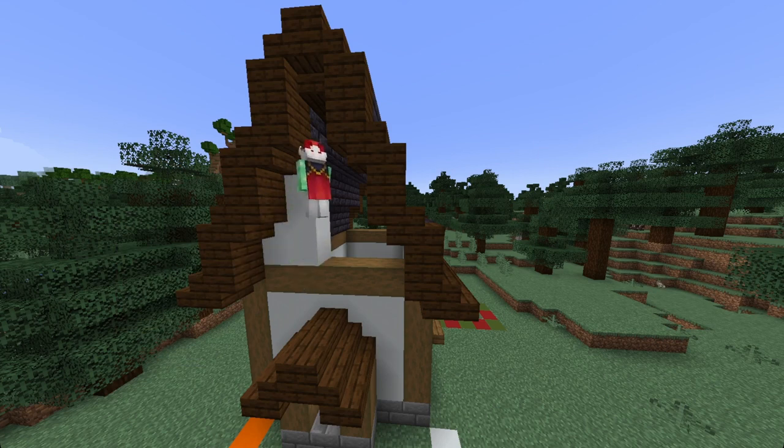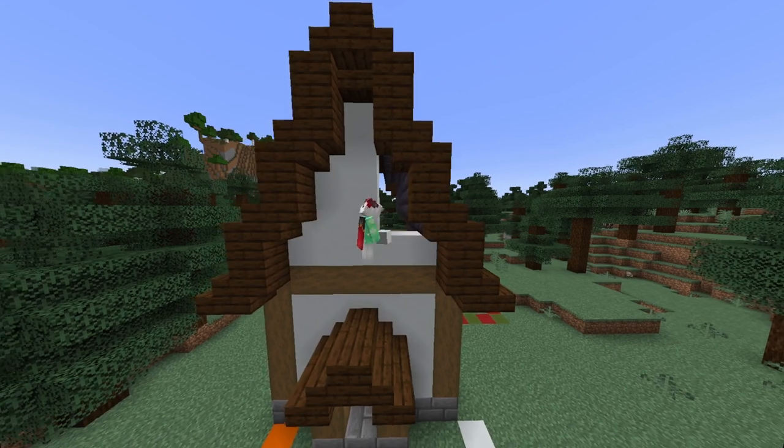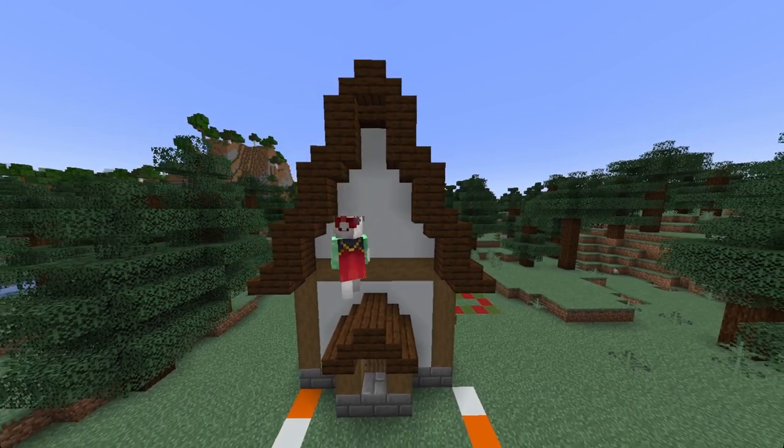Now coming to the front of our house again, we want to fill in the remaining gap here with our white concrete blocks. We want to then punch out two blocks for a window. Under this we will place a spruce stair with a flower pot on top of it. We'll then also place two spruce trapdoors either side.